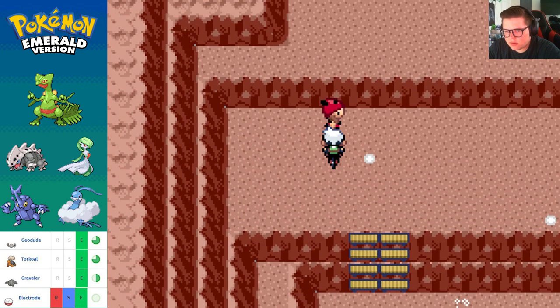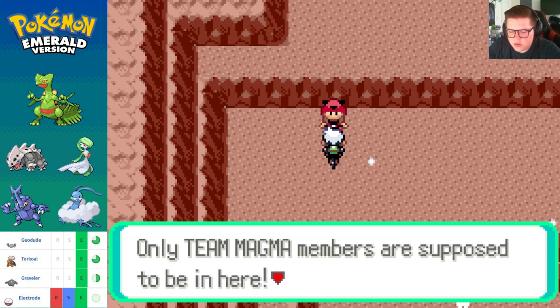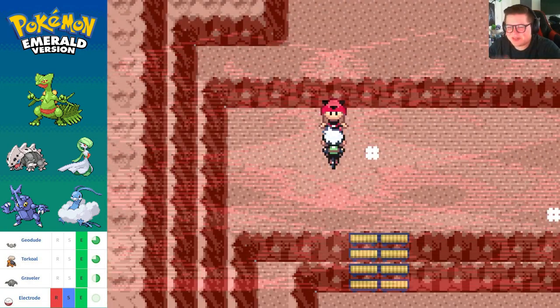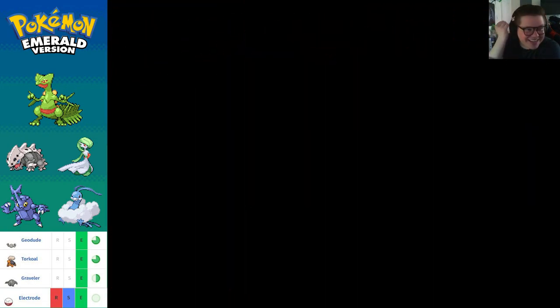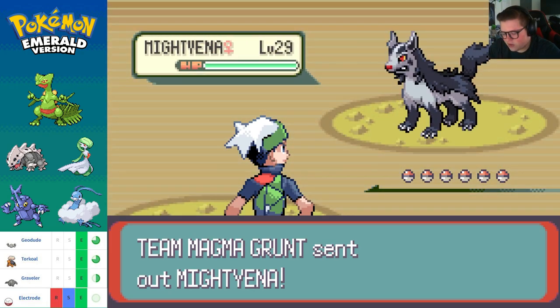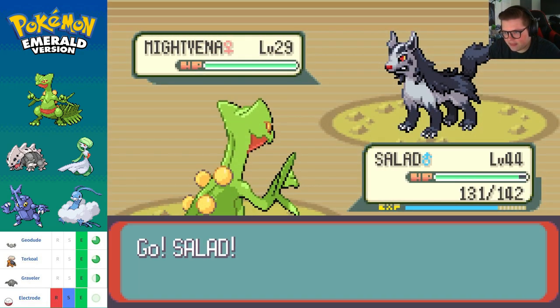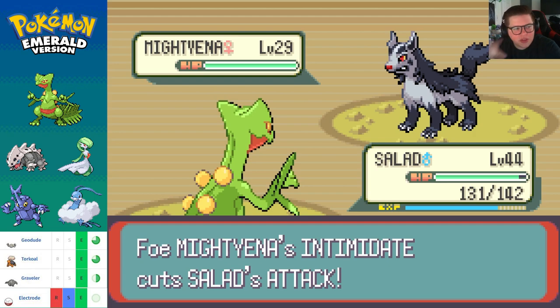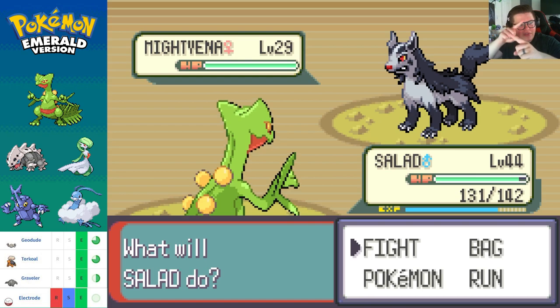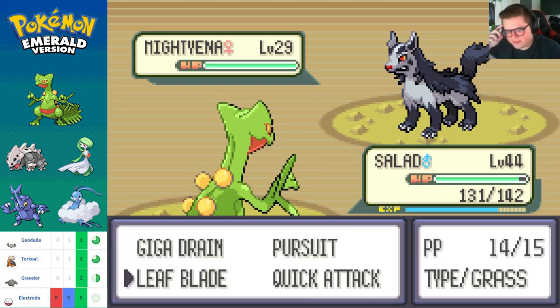I just bunny-hopped on you. A grunt says only Team Magma members are supposed to be in here, and I'm not dressed in Team Magma's uniform — it roused her suspicion. What a detective! We got Miss Sherlock Holmes over here putting the pieces together. Only took her 15 seconds — her two brain cells are like the DVD logo bouncing across the screen, and they finally clashed and sparked an idea.